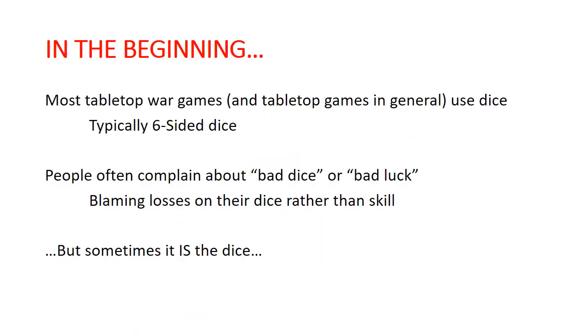Most tabletop games, tabletop wargames in particular, use six-sided dice. Other games like role-playing games use D10s and D20s very frequently, and people will often complain about having bad luck or blame their dice for things. But the truth is that sometimes it really is your dice, and I'm going to explain why that might be the case and how to find dice that are hopefully at least closer to being fair.